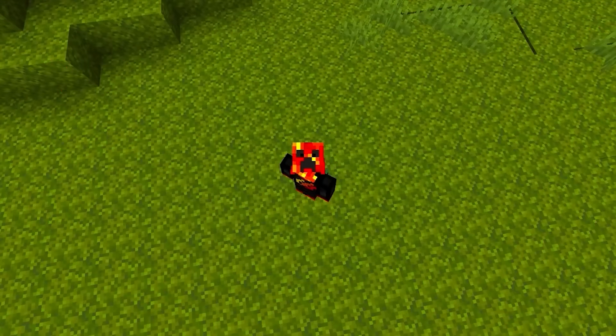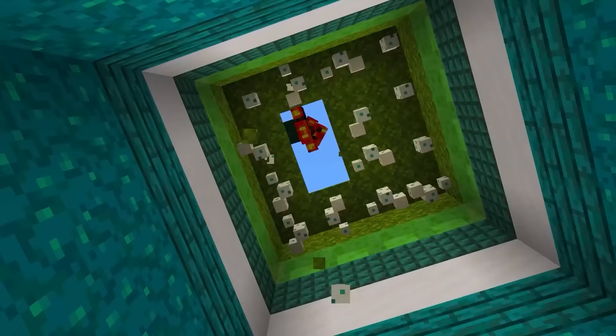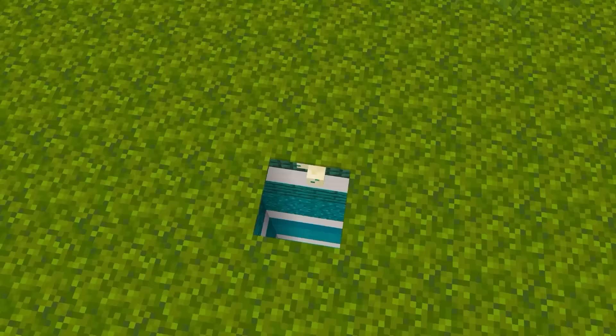Would you believe me if I told you I am standing on a secret base and the only way to get in is to jump? Why would that be? Because the entrance is made of turtle eggs. How sick is that?